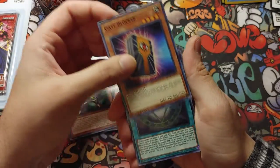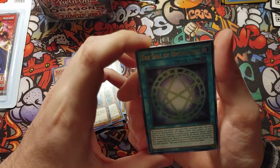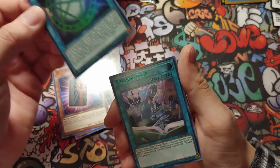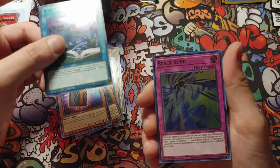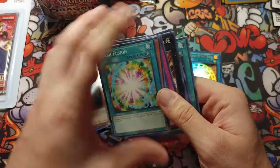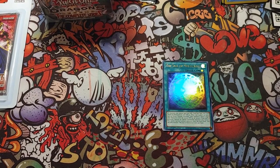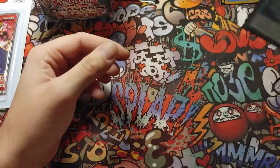What I really want to get is another Toon World — I got it out of this one before and it's going for about 30 bucks now. This is going to be the holo — yes! We got the Seal of Orichalcos! That's a good card to pull. We got Shadow Toon, Black Sonic, and Flash Fusion — and that Seal of Orichalcos is actually a really high value card that people are paying for right now.